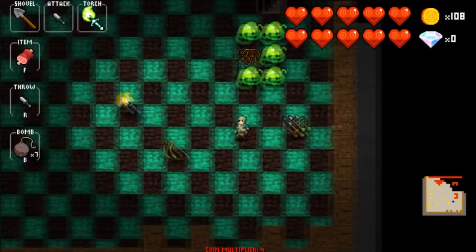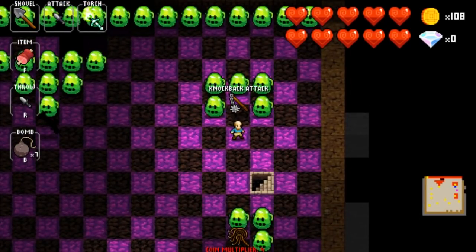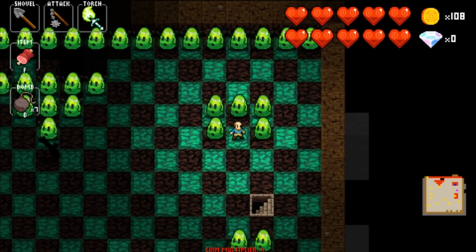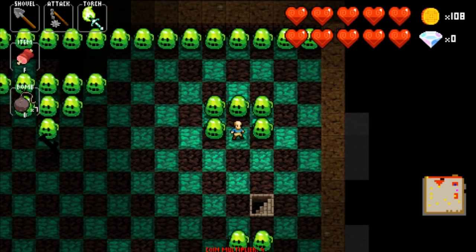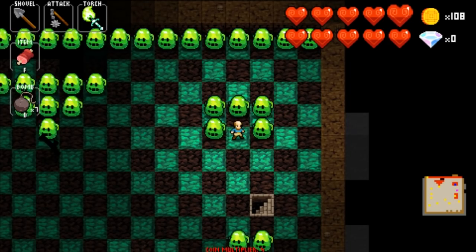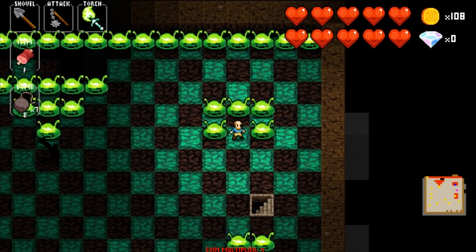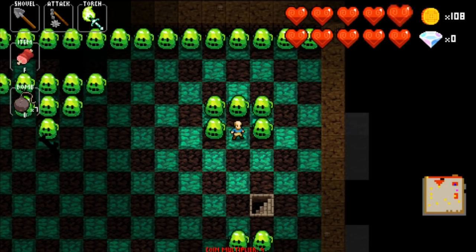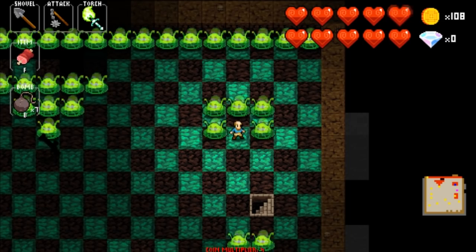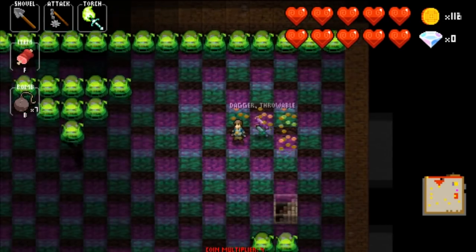The flail can hit a U-shape around you — it will hit all five enemies and hits all of them at the same time. It also has knockback, so if any enemy you hit has more health than the flail will take away, it will knock them back a space. That gives you some distance between you and them, which is really great if you're facing off against a dragon or something you really don't want all up in your business.